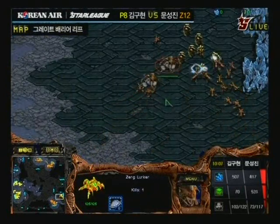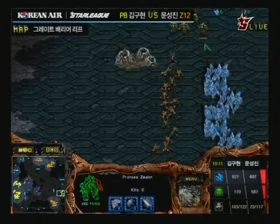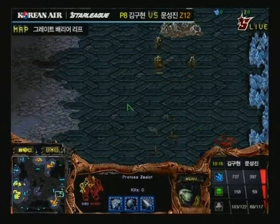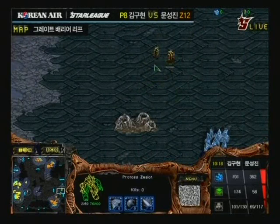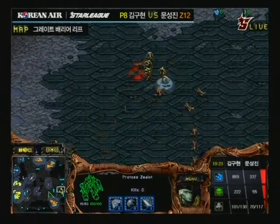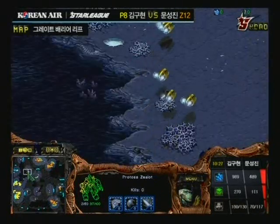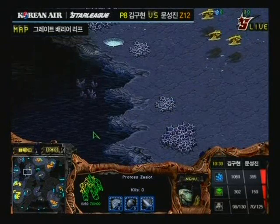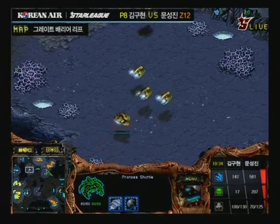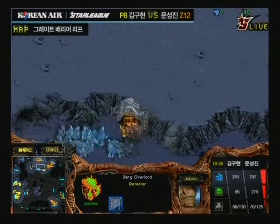Zealots being caught off guard — he's trying to run them away, but he's going to be boxed into a corner. He has plenty of Zealots to fight off the Zerglings if he doesn't lose them all to Lurkers. He can keep those Zealots alive a little bit longer, maybe get a few kills before they go down. Looks like Cal is going out with a lot of Corsairs, running up to the main. He's coming in with a drop — I don't think it's a Reaver drop, so I think this will be a DT or a High Templar drop.